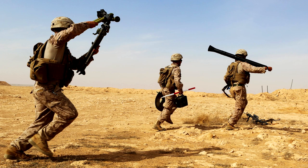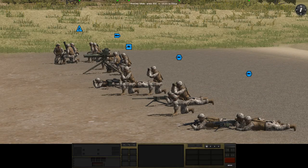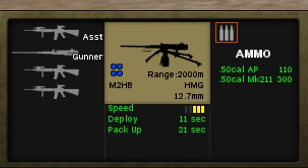So heavy weapons are usually operated by teams, with different soldiers in the team carrying different parts of the weapon or ammunition and having different roles once the weapon is set up. As such, heavy weapon teams have a kind of hybrid unit card in the UI — they're sort of halfway between infantry squads and vehicles. In the centre of the UI, we have a silhouette of the weapon itself, underneath which we have some information on the weapon's range, type, and calibre.